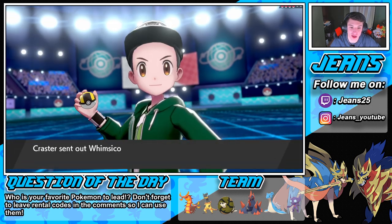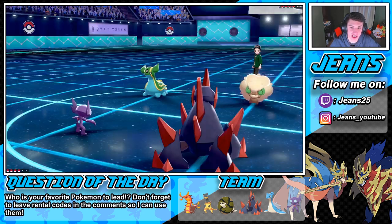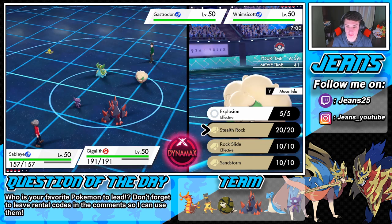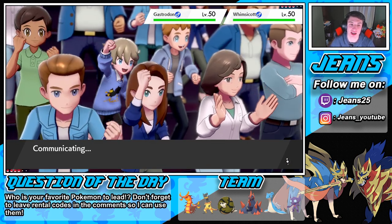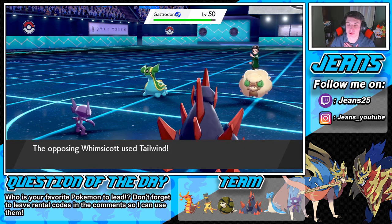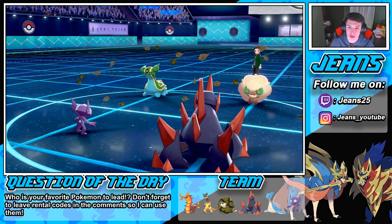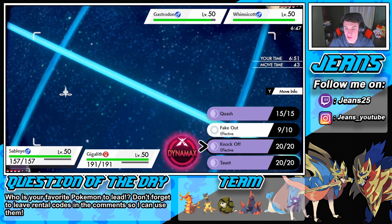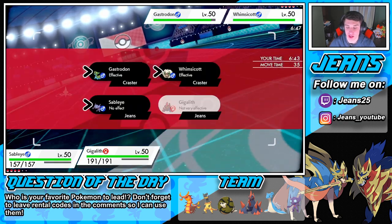I'm going to get Stealth Rocks set up. Who's he going into? He went into Gastrodon. We're gonna Fake Out that Gastrodon and get the Rocks set up — Stealth Rocks do so much work, especially if he's bringing Charizard; that'll bring it down to half health. Fake Out comes out flinching — actually that was the Gyarados. We know the Tailwind was coming. Now we can Quash and potentially go into Explosion. Stealth Rocks are up. We can bring that Wincott down to Focus Sash range. Let's Quash and go into Explosion — I gotta show it off.